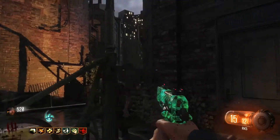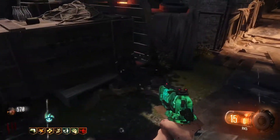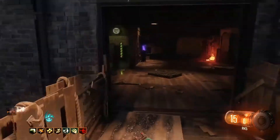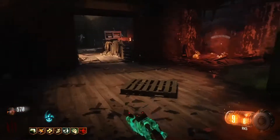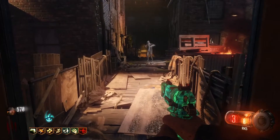Now I'm going to show you where the second shield part is. The first location is where I'm knifed. The second location is where I'm at — that cabinet over there. The third location is at that wall.